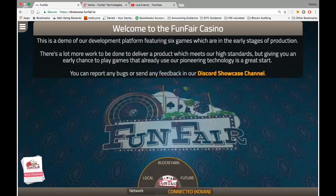So this is the FunFair landing page. You can see here down at the network, if I click that, I am connected to the Kovan network. So it's automatically syncing up with my MetaMask wallet right now, so I can go ahead and start playing.